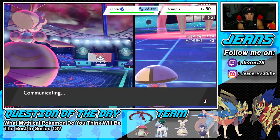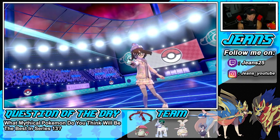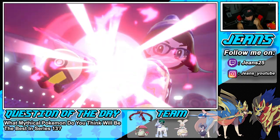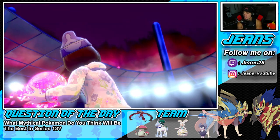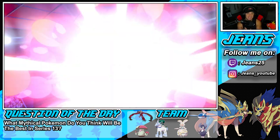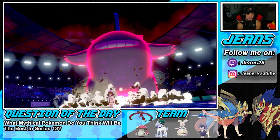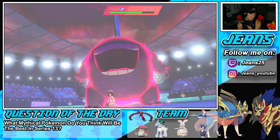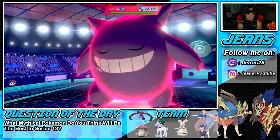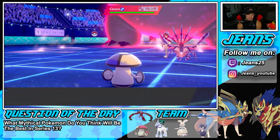I could put Eternatus to sleep but I'm not going to be that annoying. He ends up Dynamaxing the Gengar, hoping it wakes up. I'm kind of hoping it wakes up too so it can take out my Amoonguss and give me another plus one on the special attack board. I absolutely love the Gengar design - if you don't like Gengar, get on out of here.